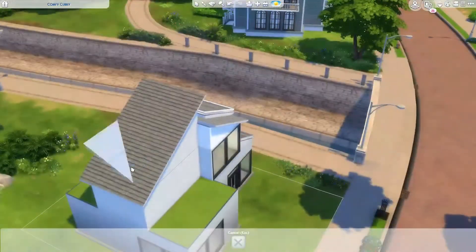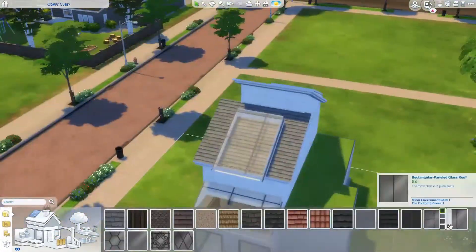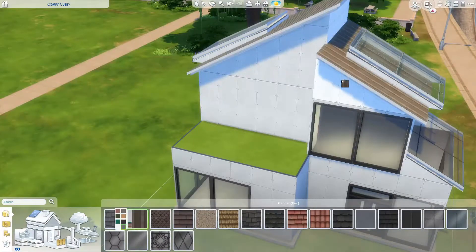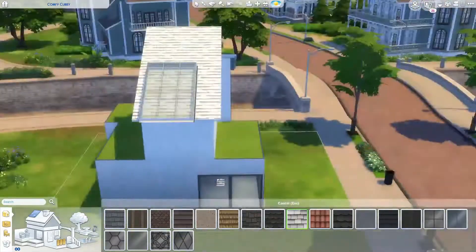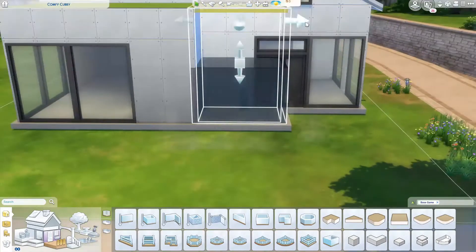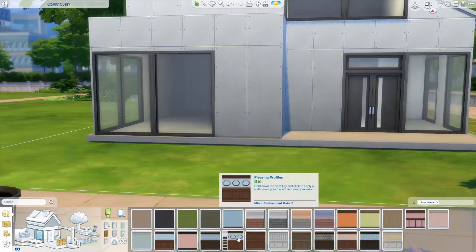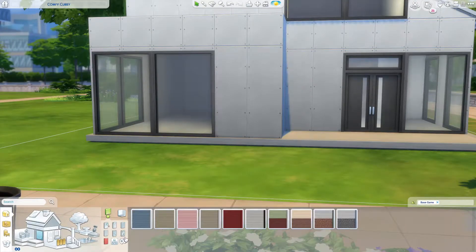I did a lot of research and googling, and there was some stuff I would have wanted to use for different parts of the house but those come from other packs, so I really had to get creative. On those two roofs at the top, I put a glass roof on top — those are supposed to be like solar panels, but obviously we don't have any in just base game.